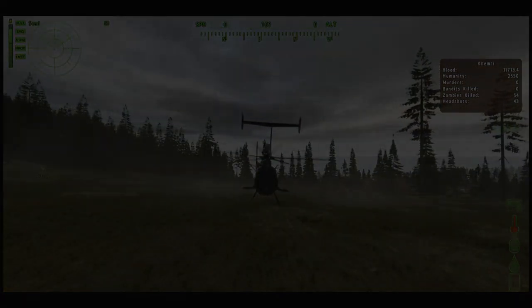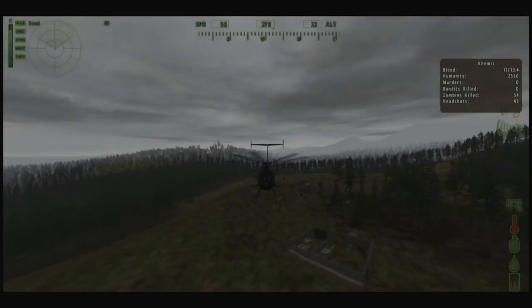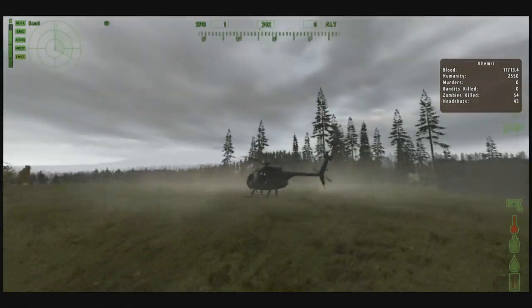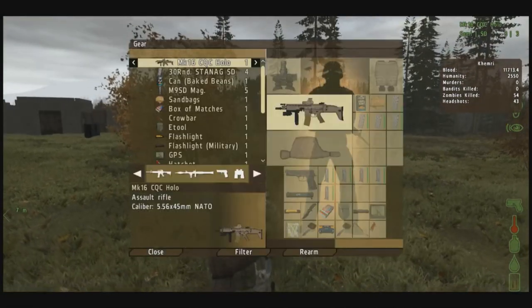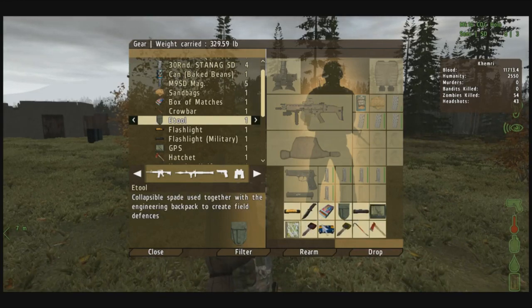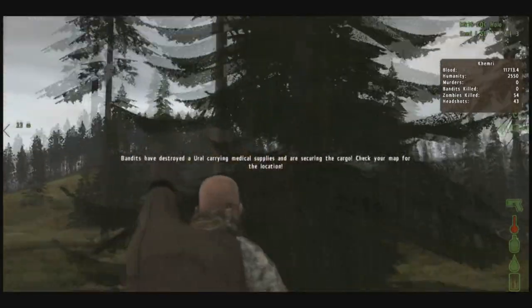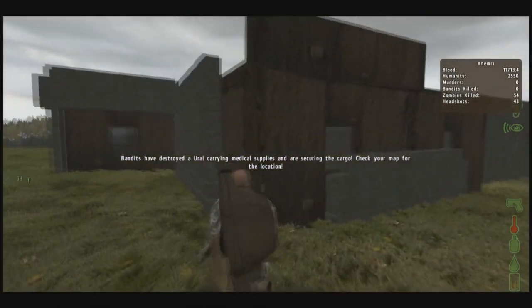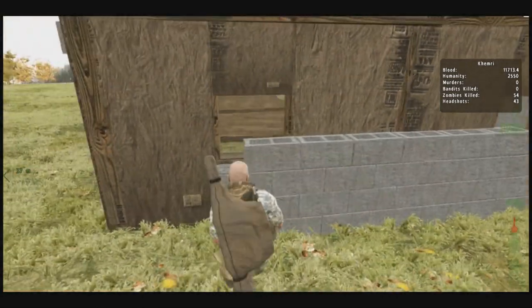Coming back to my base now, I'm going to show you the base-building part of Epoch — the different materials you can use, what you can construct, and what you'll need. The main tools you'll need are a hatchet, an entrenching tool, a toolbox, and a crowbar. You're going to first want to chop down some trees to get wood, and then you can either make that into lumber, plywood, or keep it to make stick fences. This wall with a window is what a wood wall looks like, and then this is cement — a much more durable material that's essentially indestructible.